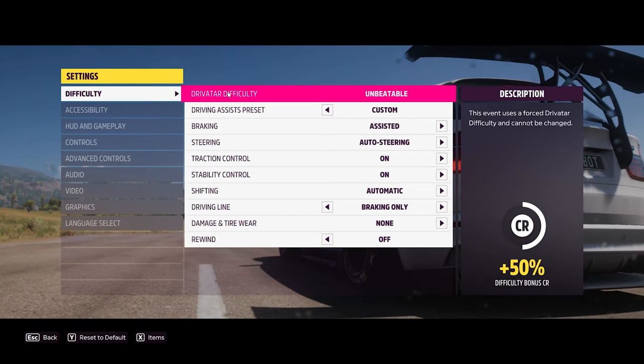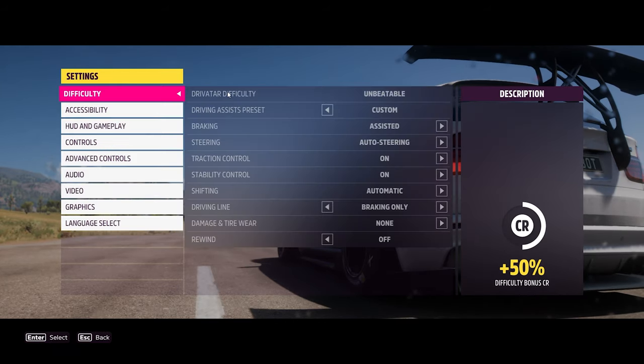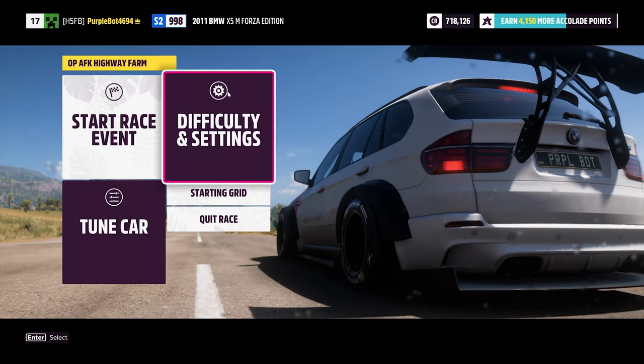Click on Save, and Save again, and then Start the Race.